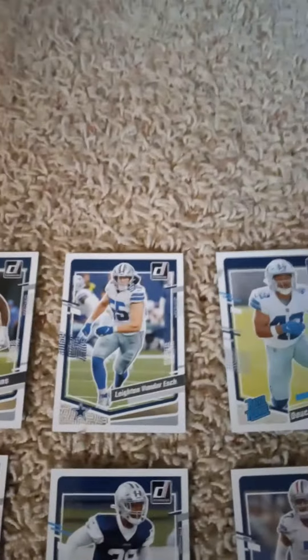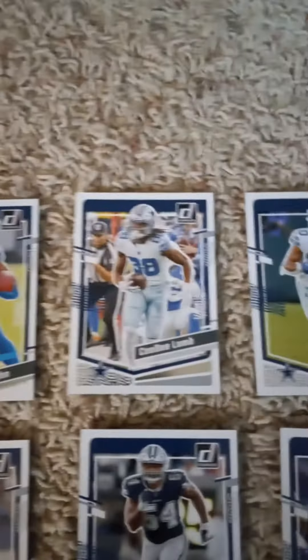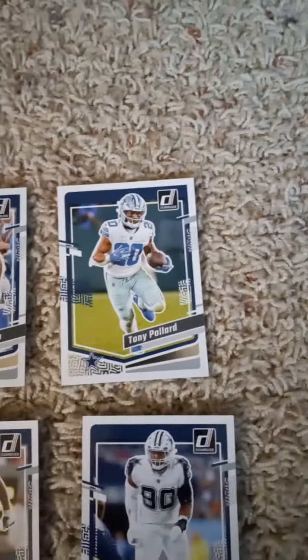First cards: Dak Prescott, Micah Parsons, Leighton Vander Esch, Rated Rookie of Deuce Vaughan, CeeDee Lamb, and Tony Pollard.